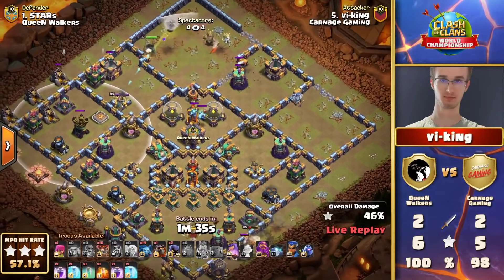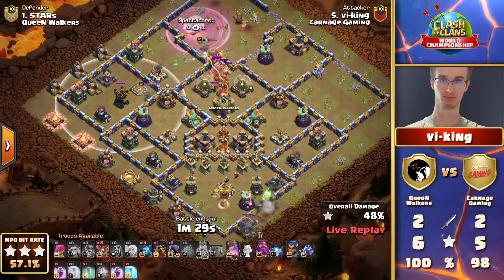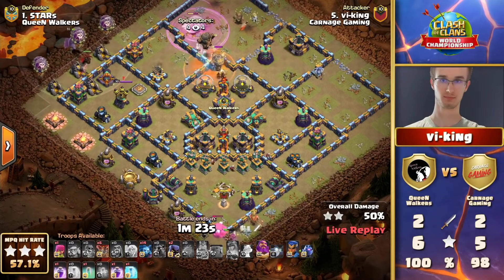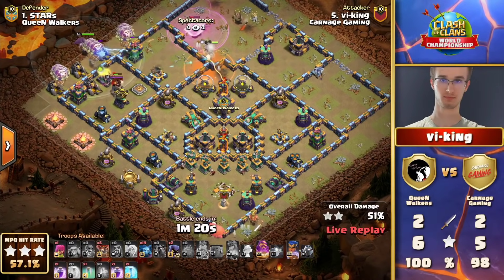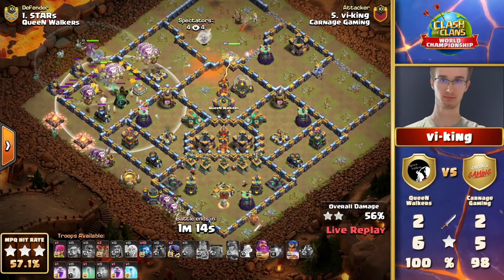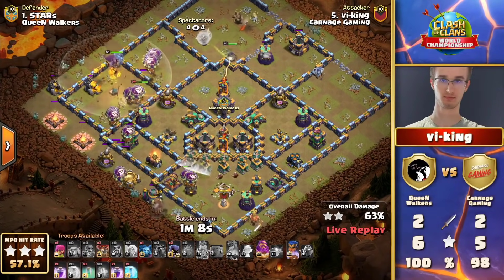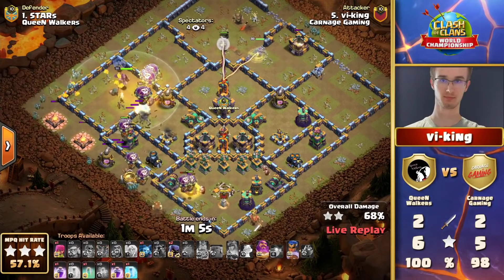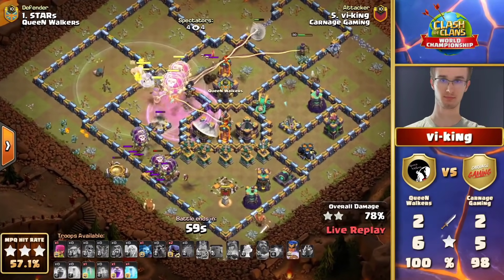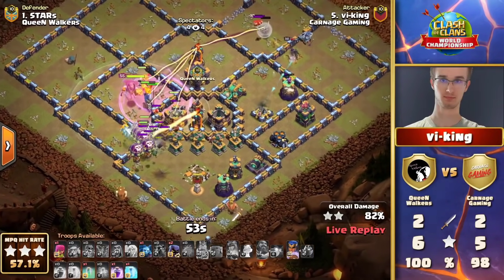He had a wall break to get the queen to the multi — it's not going to happen. Rocket balloons are coming out; he's had to freeze them. Queen ability is gone; he's not going to be able to get into that core for the multi-target inferno. The queen might batter through the wall, but there are bound to be red air bombs wiping out the Lava Loon, especially with two scattershots looming. He needs the warden ability to be absolutely perfect — wait for it — there it is. Can they get through?